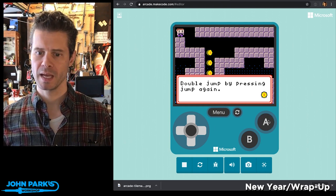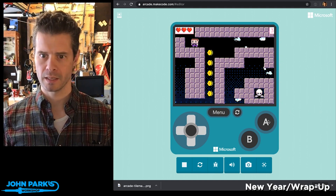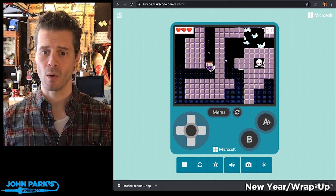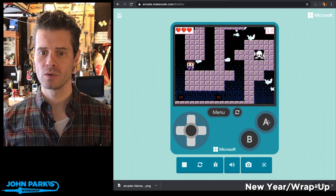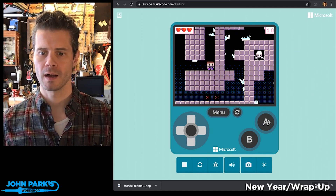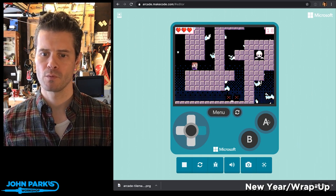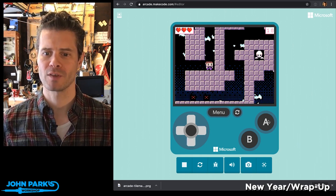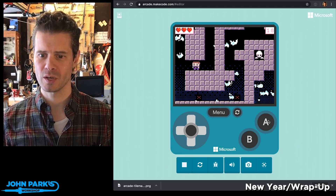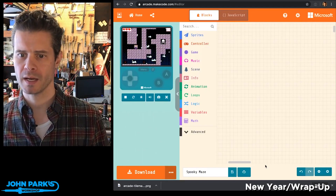And double jump by pressing jump again. So here's my little cute, adorable character. And I'm going to jump. The thing I wanted to show that I thought was really cute, among other things, is this little crouch feature. So if there are any objects flying overhead that you're trying to avoid, you can get a few pixels of clearance here. I'm not sure if that figures into the game — I didn't see any moments when it would. But I thought it was really cute to include.